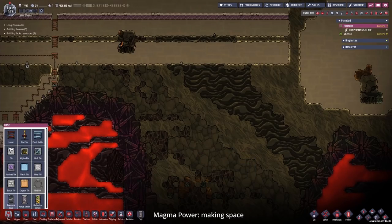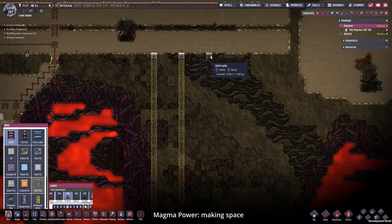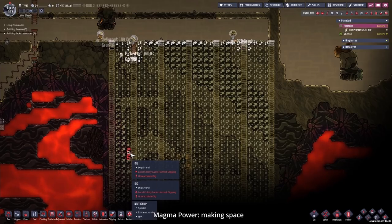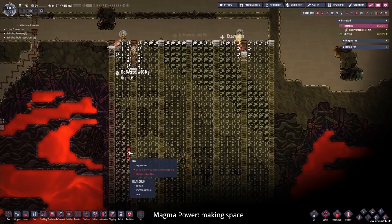Now to the juicy bits. First we will need a little space, so I'm placing some ladders made out of granite right here. We hit neutronium - that's ruining things a little. Let's see, maybe it is okay.